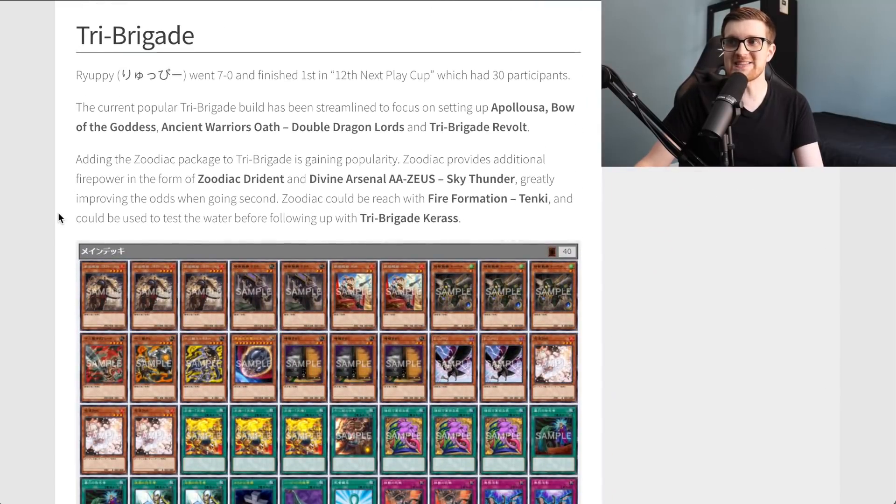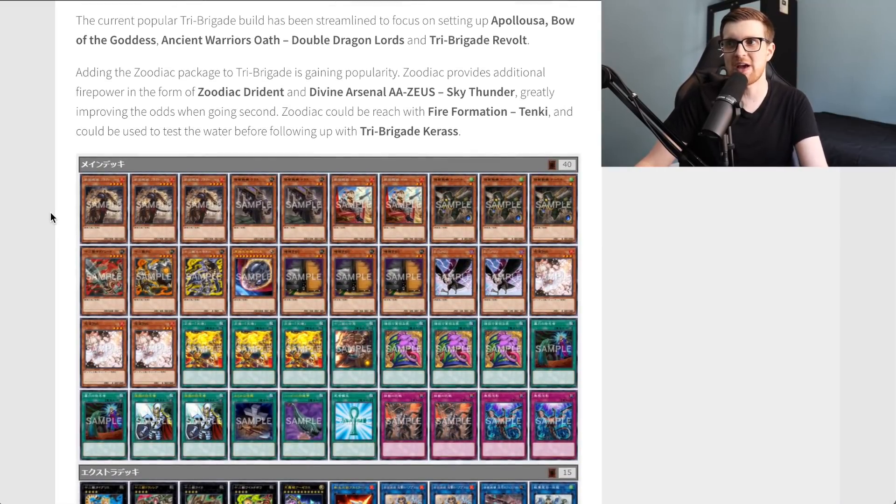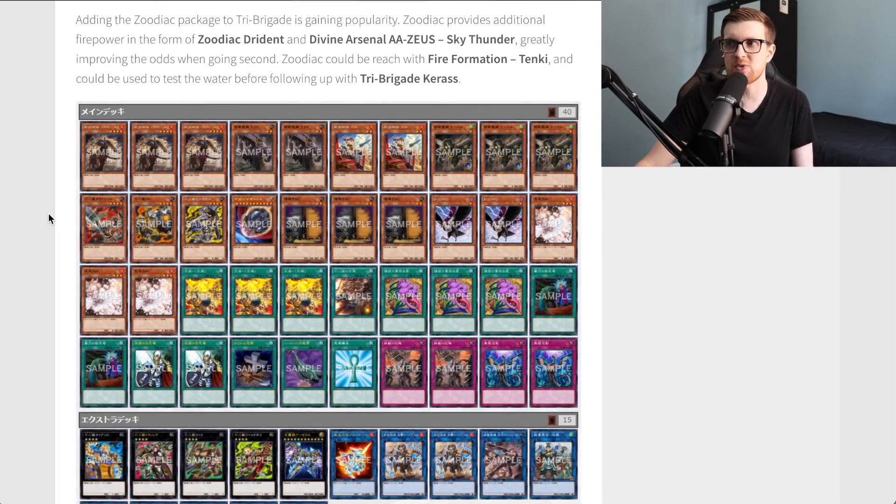Rupi went 7-0 and finished first in a tournament with 30 participants. The current popular Tri Brigade build has been streamlined to focus on setting up Appaloosa, Bow of the Goddess, Ancient Warriors Oath Double Dragon Lords, and Tri Brigade Revolt. Adding the Zodiac package to Tri Brigade is gaining popularity — Zodiac provides additional firepower in the form of Drident and Divine Arsenal Zoo Sky Thunder, greatly improving the odds when going second. Zodiac could be reached with Fire Formation Tenki.